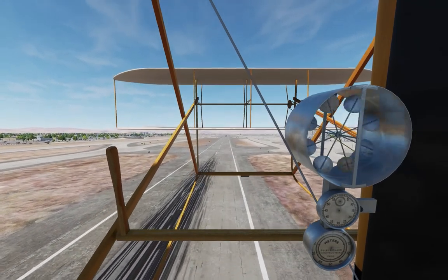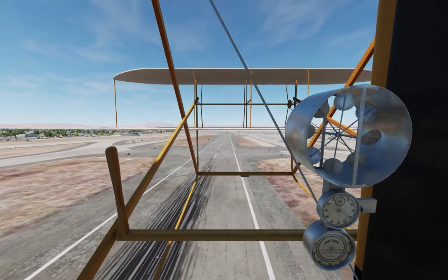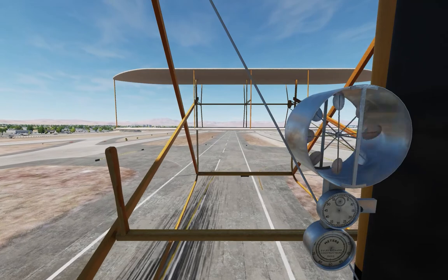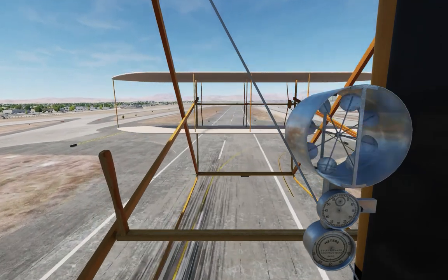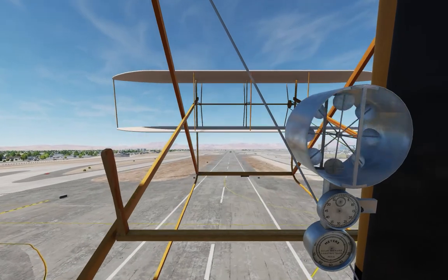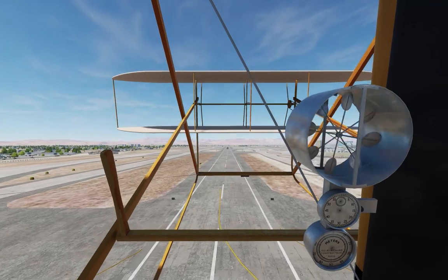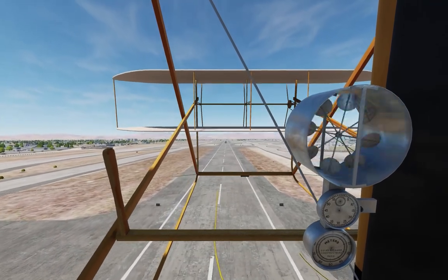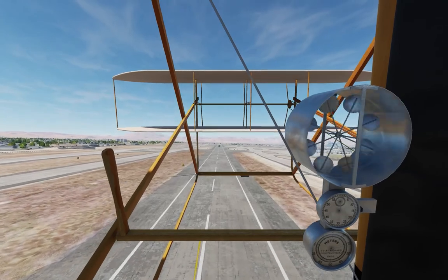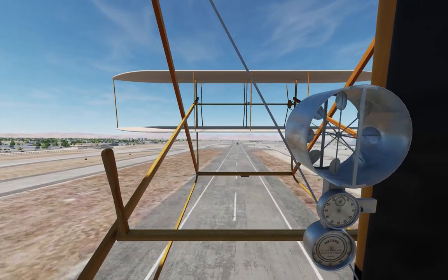Let's take a moment to notice the instrumentation. The top spinning thing is the bean can — it's the speed sensor portion of an anemometer. The shielded impeller measures wind speed in the form of RPM to inform indicated airspeed. It's the 1900s equivalent of a pitot. Below that is a stopwatch, and at the bottom is the indicator for the anemometer. It's labeled in meters, but it acts like meters per half second, which roughly equates to knots indicated airspeed.